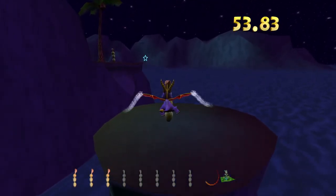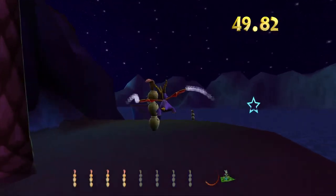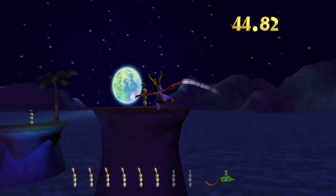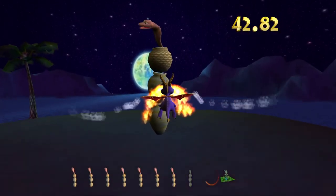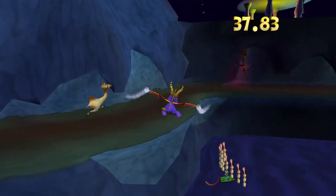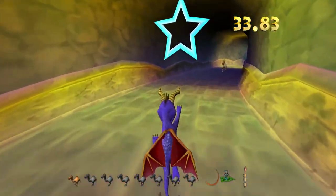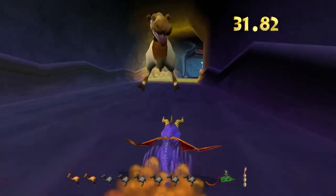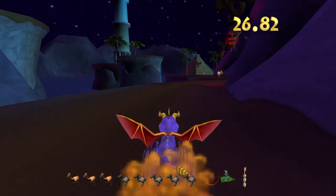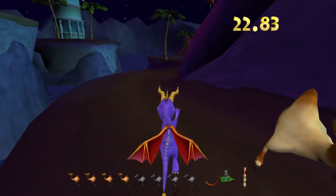For some reason, even though you flame these snakes, you end up being sucked down — like the magnetic water does in Reignited. I have absolutely no idea what's going on here. All I can say is it's annoying but I think this time we're actually going to get this speedway done. I can't jump through this — of course I can't. Just want to get the race done now because time is getting on.